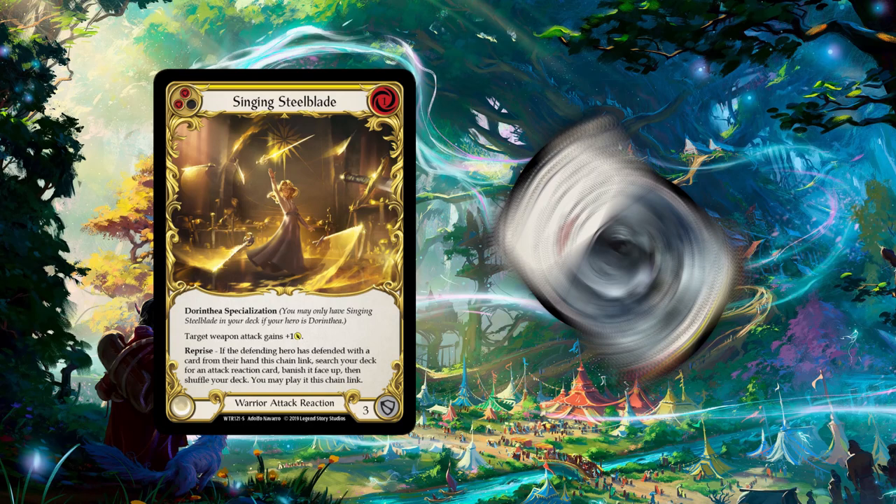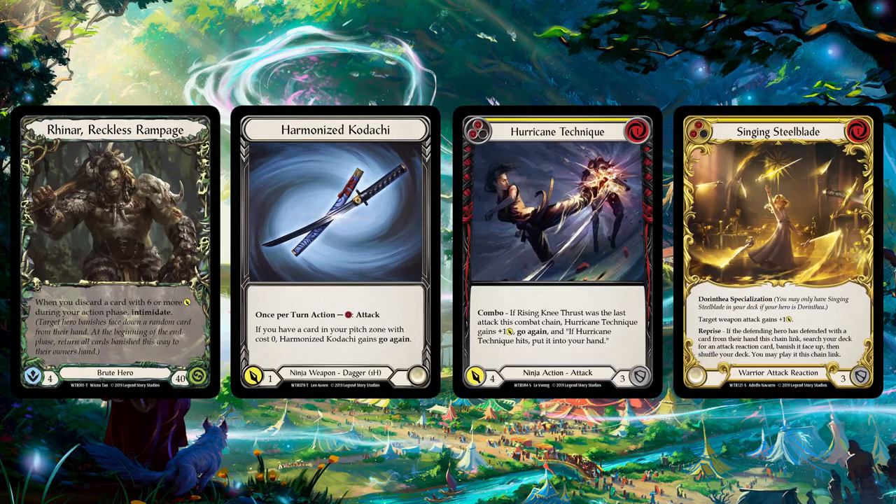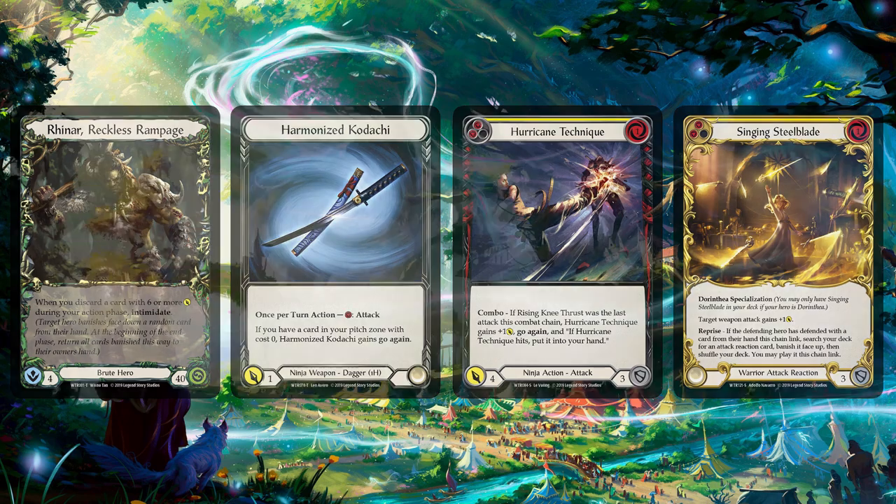Other types of cards are attack and defense reaction cards. These are very similar in look to action cards, but they can only be played at specific times. To understand when you can play these cards, we'll need to discuss how a turn works, which we will get to in a second. To play these cards, you have to pay the resource cost in the top right, and you can also pitch these cards for resources. And that's card types — pretty simple, really. There are a few nuances, but those can be discussed in another video.